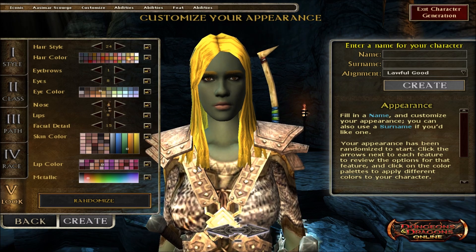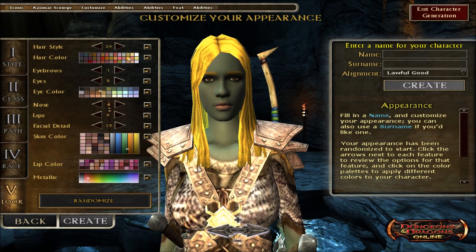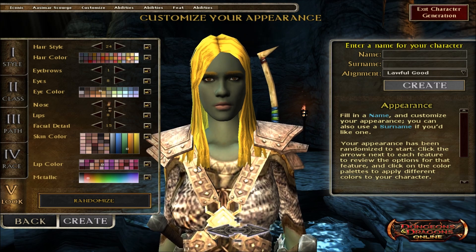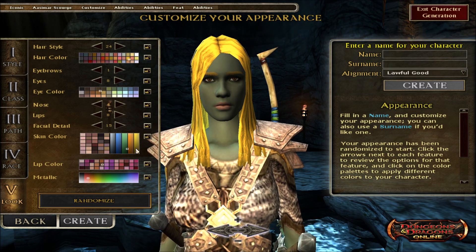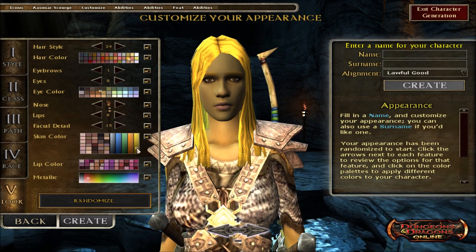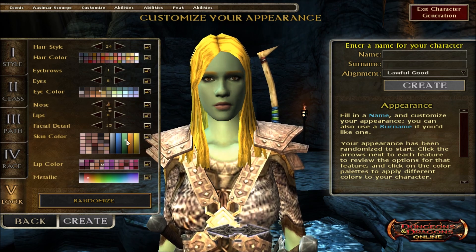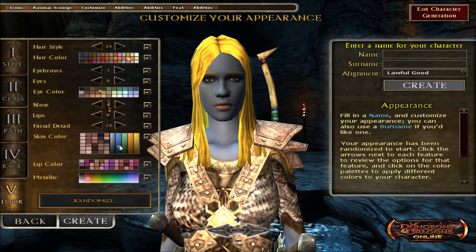I played with this just for a minute already, and what I noticed is — when I did my previous preview video about Aasimar, I was a little bit critical of the skin tones, and it seems like they did some work on that. I haven't seen any dev notes that said they made any changes, but from what I can see, the skin tones are nicer looking. They just seemed more vibrant, which is exactly what I was hoping for. You can get some really nice looking greens and blues that just didn't seem to be there before.